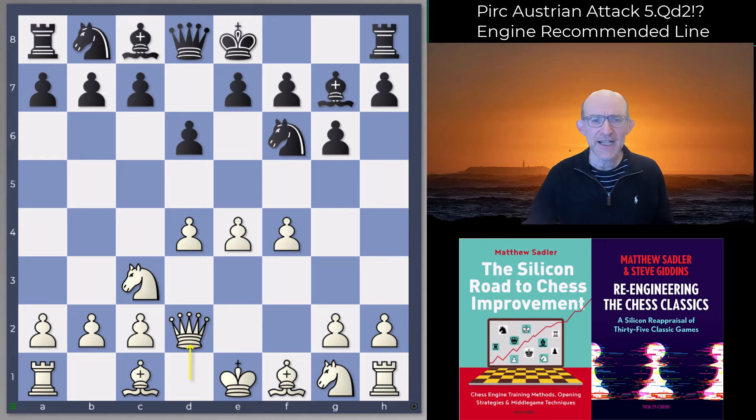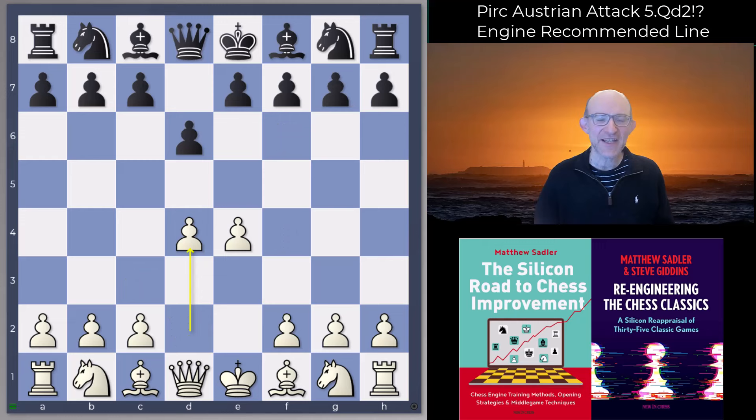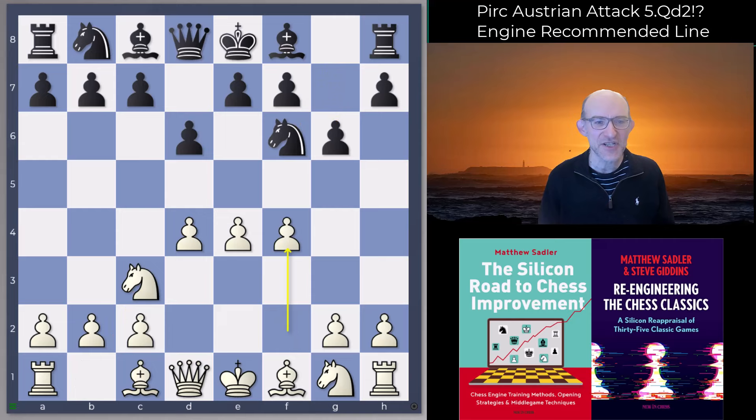However, the engines are always creative and always come up with stuff, and the engine response to it is quite amazing actually. Let's have a look — we'll take you through the opening moves: e4, d6, d4, Knight f6, Knight c3, g6, f4, Bishop g7, Queen d2.